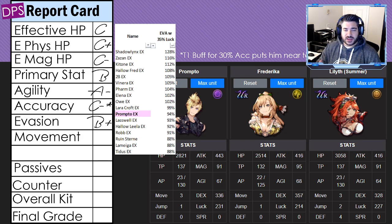A lot of the evasion characters ahead of him have additional survivability beyond just their evasion — Zazan has double re-raise, Ketone can regenerate health, to-be has a physical shield, Elena and Lara Croft have abilities to increase evasion by 25%, and Last One has Mirage. Prompto has none of that — no courage, no re-raise, no shields. He's probably the most glass cannon character I've ever reviewed.